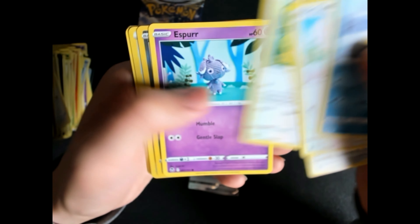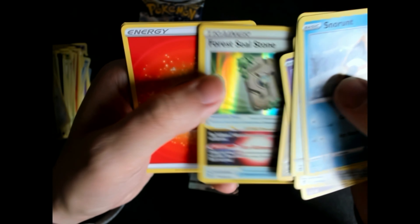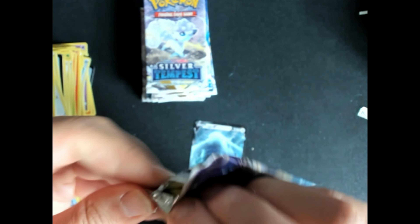Something like ten packs left to open, hoping for another Lugia. Let's see if we can get another one. Zubat and for the Sealed Stone. Thank you for watching, guys — if you haven't subscribed to the channel, please subscribe. It's important for us.